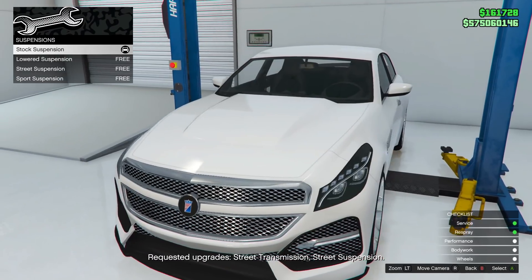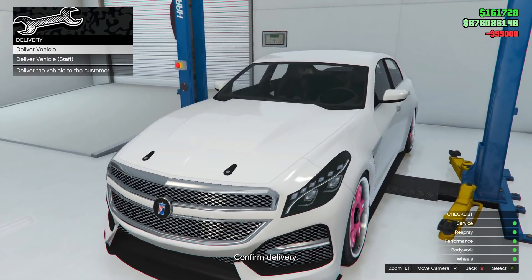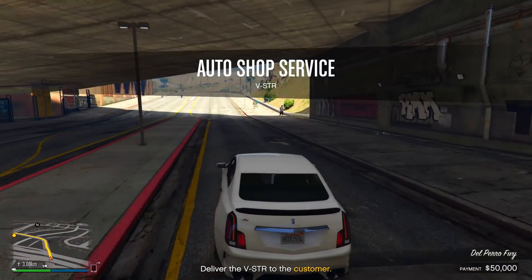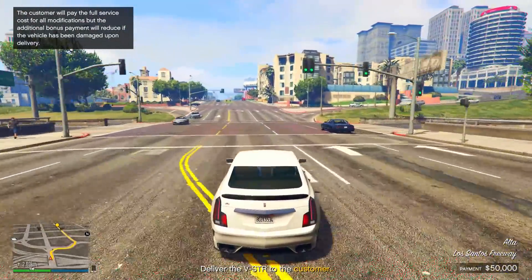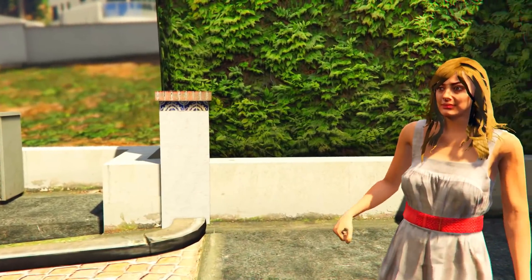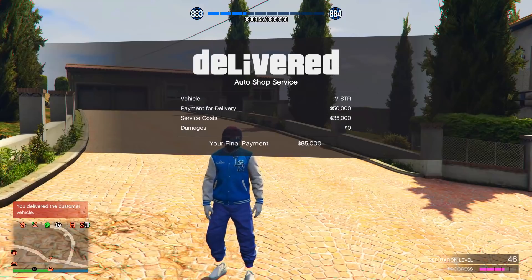Make sure you follow the upgrade instructions exactly. If you do them correctly a green dot appears at the bottom right. Don't mess up any upgrades or you'll get paid less. Once done, click Confirm — it costs $35,000 but you get that back. Deliver the vehicle yourself rather than using staff, as it's super easy and you don't risk a staff crash. Mine was only about three miles away.